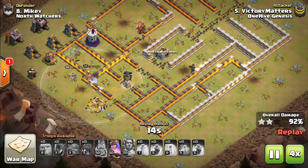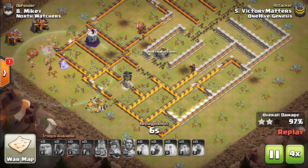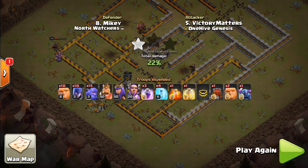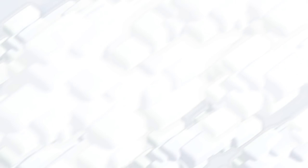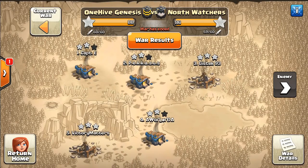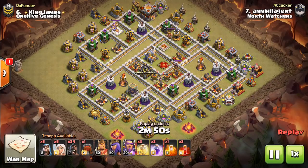Anyway, pretty close attack but the Queen finishes off the base. We'll move on to the next one — a hog attack, so a little bit different here. This is something we don't see very often, but the Warden was used on the hogs.